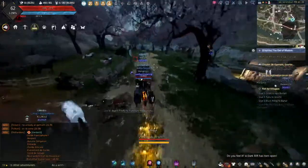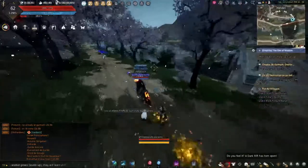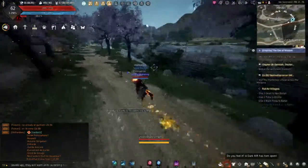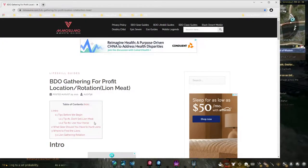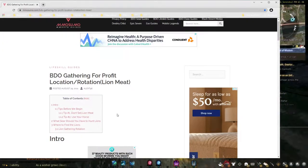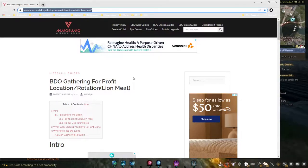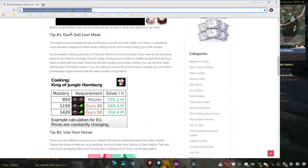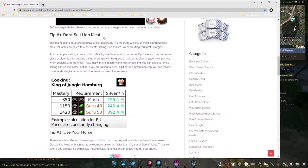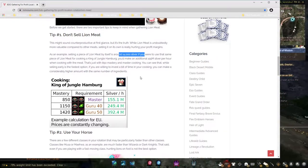Now, if you need to know rotations and stuff, I have a Chrome page that I look at for rotations. Here is the site — it's on MMO Sumo. It's BDO Gathering for Profit Location, Rotation, Lion Meat. They do a full guide on it. They also tell you not to sell lion meat — that's if you're big on cooking. And that's also when the price was 14,000 silver when they did this.